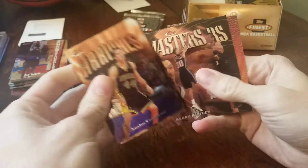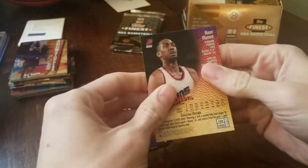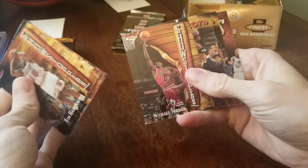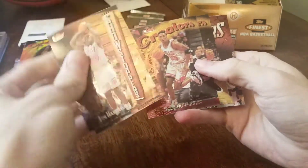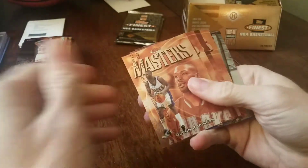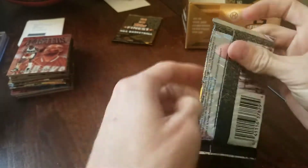David Robinson, Allen Iverson. That's a bronze refractor — Danny Manning. And that's just the regular bronze, should get two per box. Hardaway, there's a Jordan. Scotty Pippen, Grant Hill. No numbered cards yet. Shaq. Silver of Sean Bradley — silver's one in four packs.